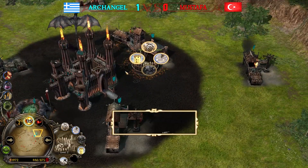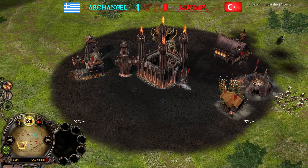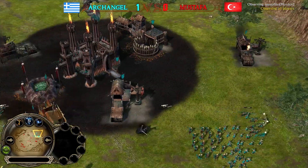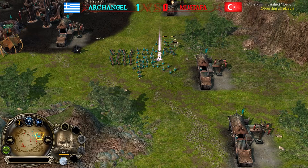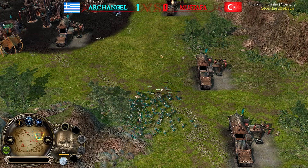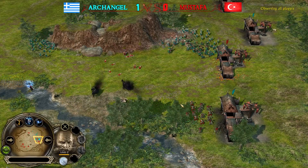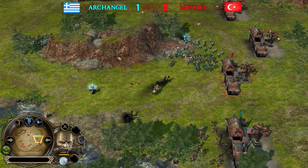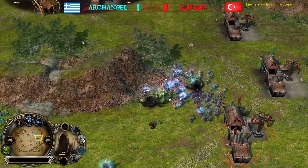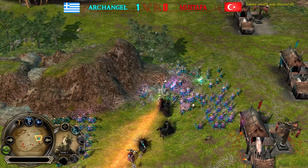There's a level two troll cage for the drummer trolls. Looking at the mini-map, Mustafa is controlling most of the map. The furnace is getting bullied — five power points for Isengard. Archangel's Mouth of Sauron is level four. The clash of the Witch Kings: Archangel's is the high-level one — the one from Mustafa is only level one, while Archangel's Witch King is level nine. But here comes the big boy.